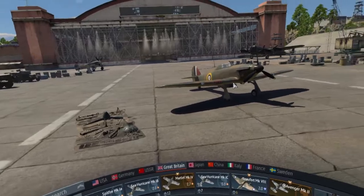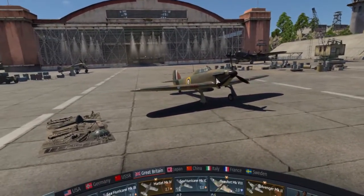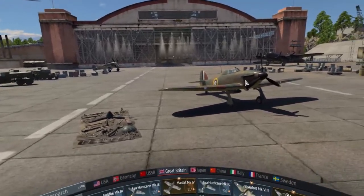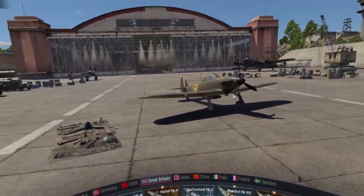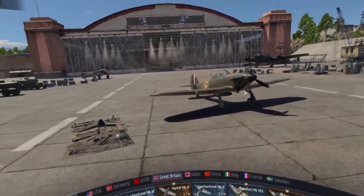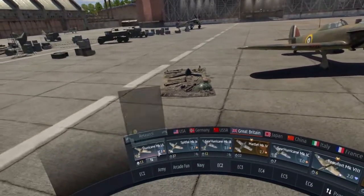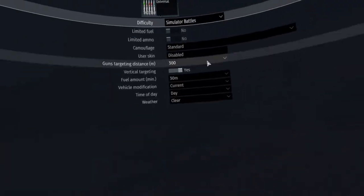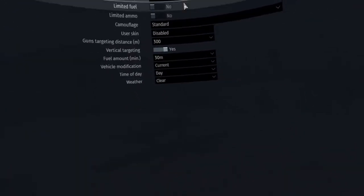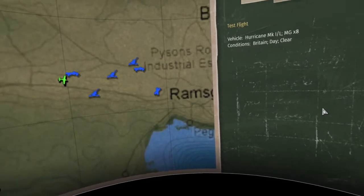To start everything off today we're going to take out the Hurricane Mk1 Lite. It's a very entry level aircraft in the British tree and my number one recommendation for new sim pilots. It's incredibly stable, it's a great gun platform, and overall I just love it — it's still one of my favourite planes even now. So we'll take it for a quick test flight and run through the basics of take off and landing.